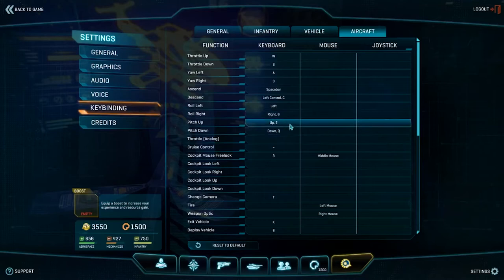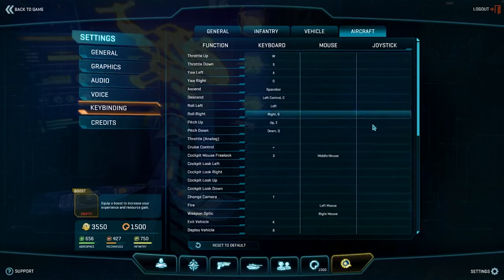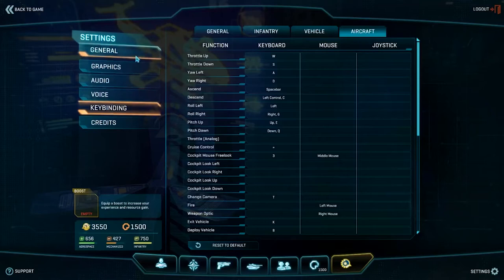If you remap E, you'll also need to remap your exit vehicle key, since E was originally exit vehicle. I first remapped it to G, but kept pressing it accidentally, so I moved it to J, then eventually to K — that seems to work well. Another button you might want to remap is G for roll right, which lets you do crazier dogfighting maneuvers. For example, pressing E and G at the same time lets you do a continuous corkscrew.